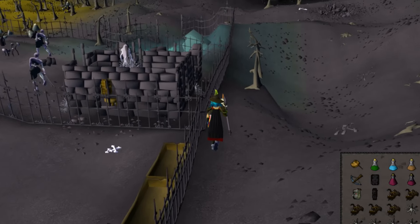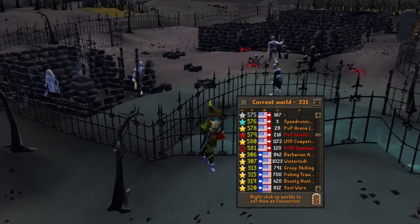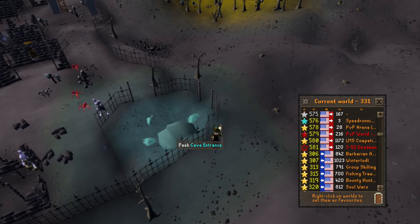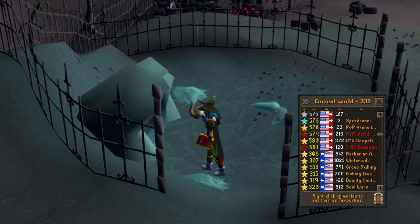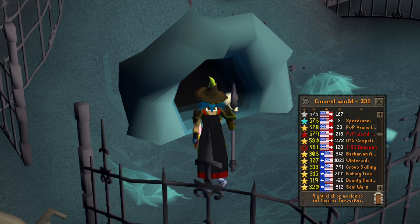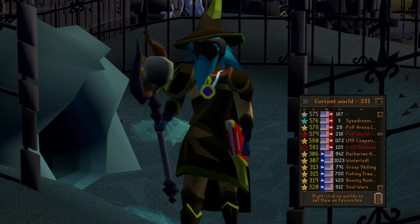Here we are at Spindle. The unfortunate part is you have to do some world hopping — go to world switch and hop through all the worlds. This is the non-fun part of PKing. Make sure you get your Spindle KC done first; kill Spindle 20 times and then you can peek this hole. I have my shift-click set to peek — left click is enter, shift left click peeks it. Nobody in here this world, so I'll find another world.